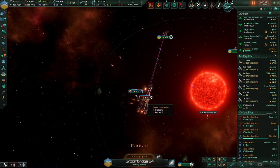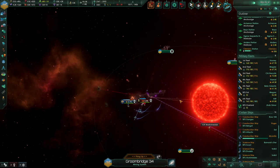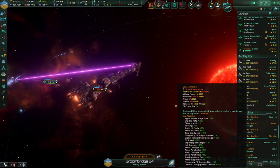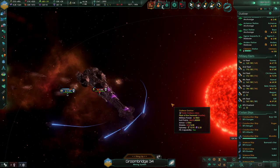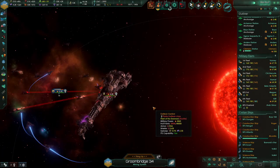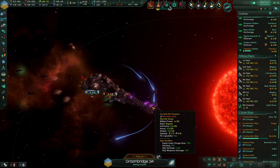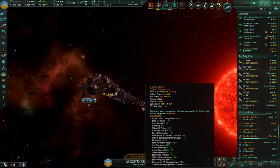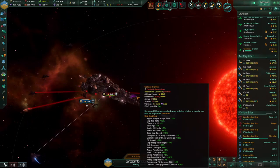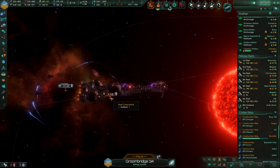Thanks — that's only two ships: one raider and a galleon. This is 15 corvettes. Let's see if 15 corvettes can stand up against a single pirate galleon.